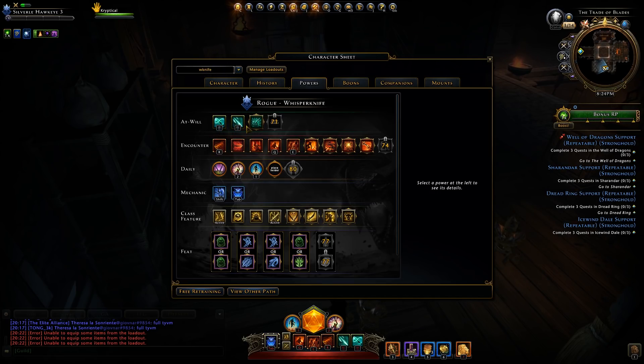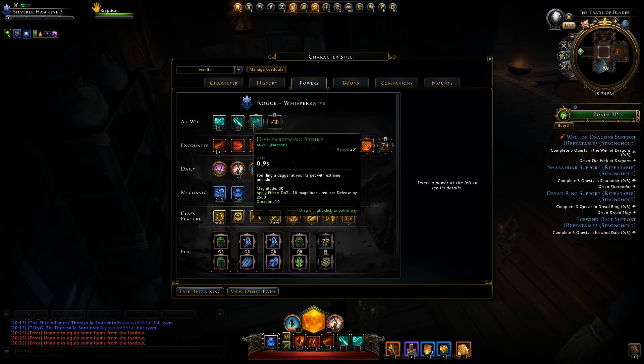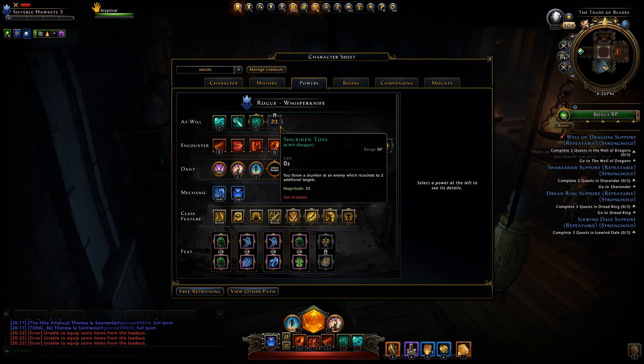Sly Flourish and Cloud of Steel should sound familiar if you've played a rogue in mod 15 or prior, because they're the same. Cloud of Steel does have an added effect: each time you hit a target with it, it increases the damage they take from Cloud of Steel by 2.5%, stacking up to 10 times. Disheartening Strike throws a dagger that applies a damage over time for 10 magnitude and reduces the enemy's defense by 2,500 — something to keep on your right-click to ensure the debuff is always applied. Your final at-will, Shuriken Toss, is new — you throw a shuriken and it ricochets to two additional targets, like a lightning enchantment on your mouse.